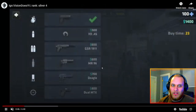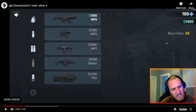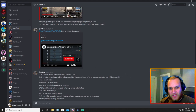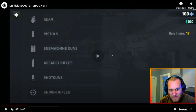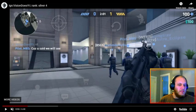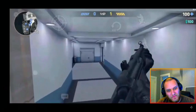Next round — he has 1400 so you'd probably want to save here. Better not to buy anything, or buy something like the MR96 for the one-shot potential and two-to-three body shot kill. You could buy an MR96 or nothing at all so you'd have money into the next round where you can force buy. But here he buys the MP5. It's not very accurate unless this video comes out before the update.